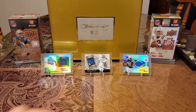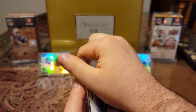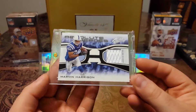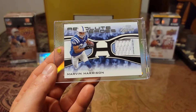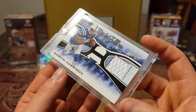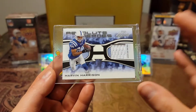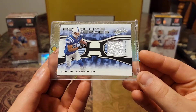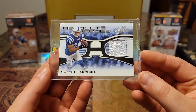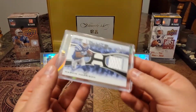Then we have another clean one. We have a 2006, out of 150, game-worn material. Check this out — Absolute Memorabilia, Absolute Heroes. And I love how clean this card is. That slickness is just beautiful. It just really makes the blue pop, the white, with the clean white piece. Man, that is just so clean. That's a nice one.